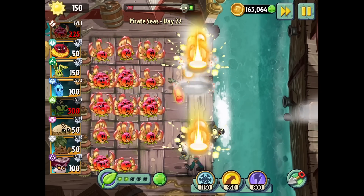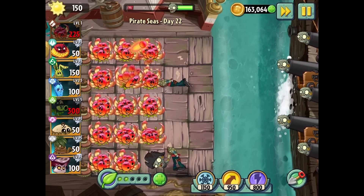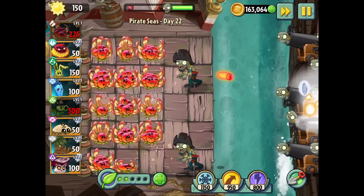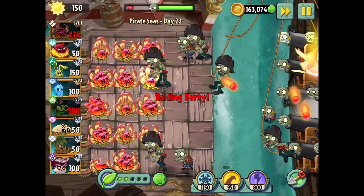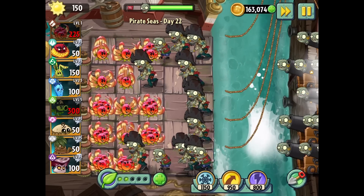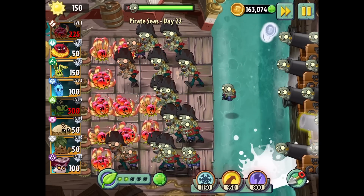That cannon's gone, so it did try to launch the imp. They're all going to attack the cannons, which is the backline. Since it has explosive damage, they're going to get overwhelmed — there's no way this could be a solo plant. It really has to have some sort of protection to shoot the incoming zombies. They're only attacking the cannons in the back, which is good.